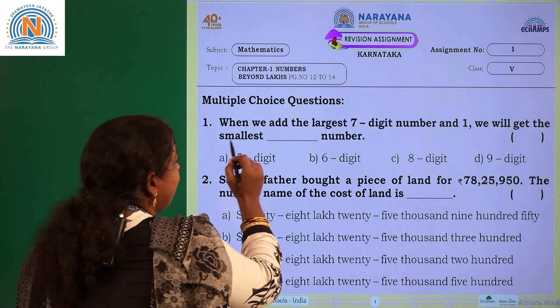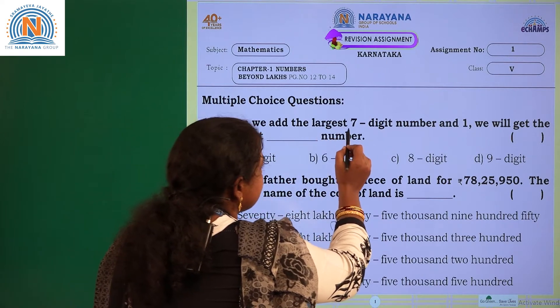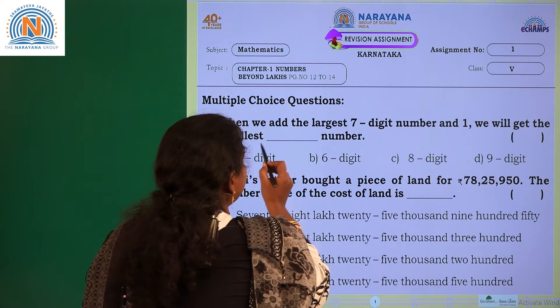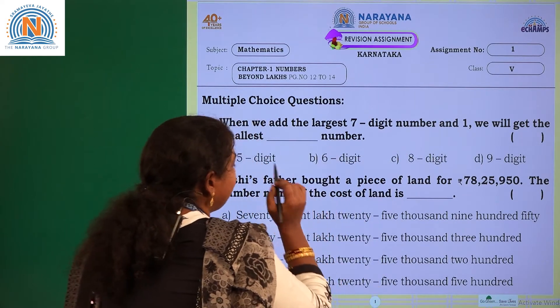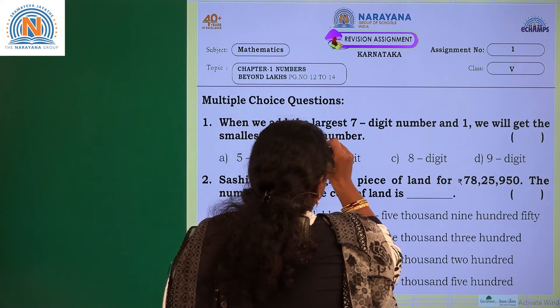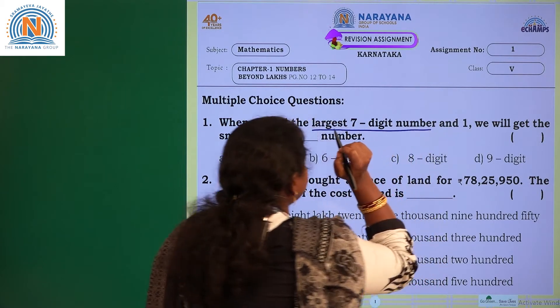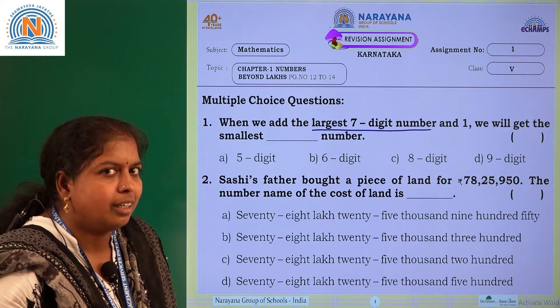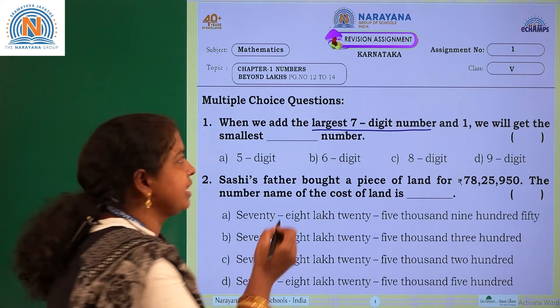First one: when we add the largest 7-digit number and 1, we will get the smallest dash number. For this you need to identify what is the largest 7-digit number. Children, what is the largest or greatest 7-digit number?